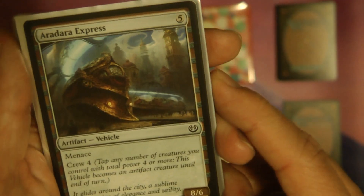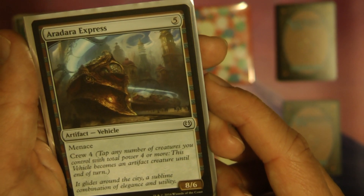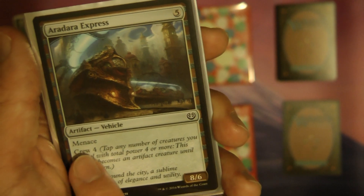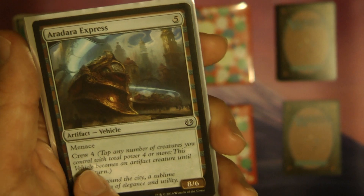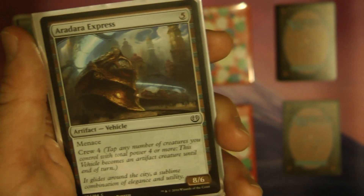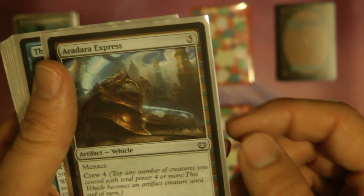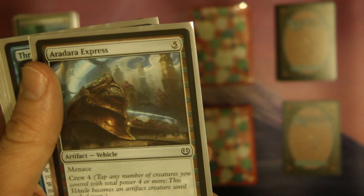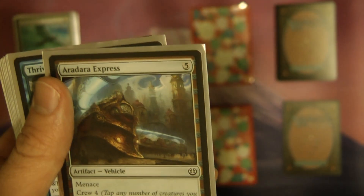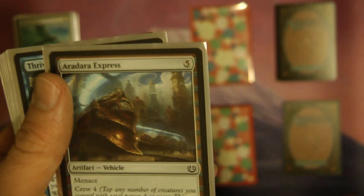This is the one vehicle that I actually used — I think only about once. The main thing was it has menace, so it has to be blocked by two or more creatures. That's the only reason I chose this vehicle over another, because it causes awkward blocking situations. In the end, I sacrificed it for a couple of my opponent's creatures, which I thought was a fair trade-off — it got blown away, his two creatures died, and I could keep punching through with my small stuff.